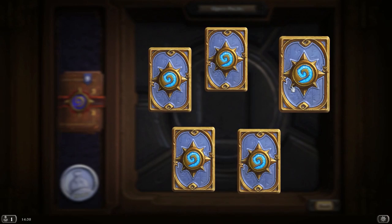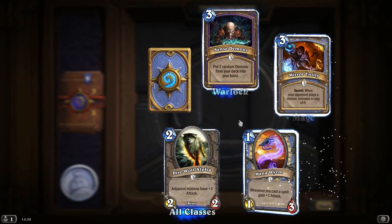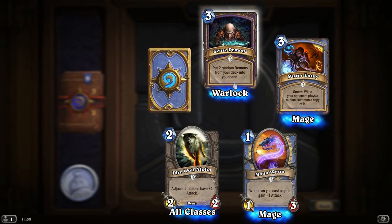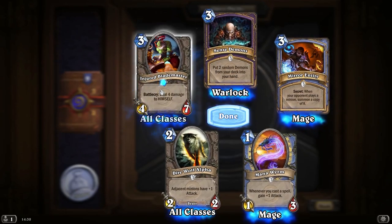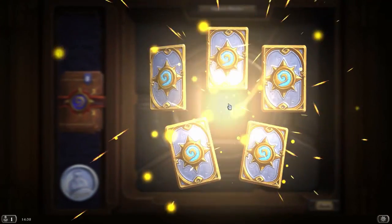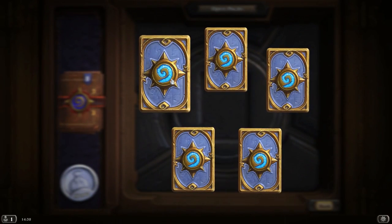What have we got? One rare by the looks of it. Another Dire Wolf, Mana Worm — whenever you cast a spell, gain plus 1 attack. Another Mirror Entity. Sense Demons — put two random demons from your deck into your hand. Pretty good for a Warlock obviously. Injured Blademaster — that's the one who deals damage to himself. Well he's not injured until he comes into play, so really you might want to change his name to Idiotic Blademaster.